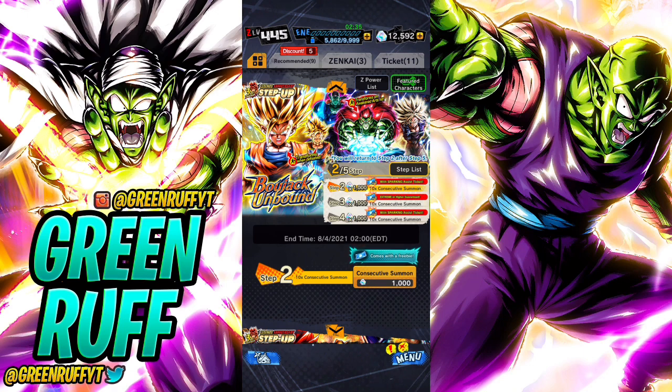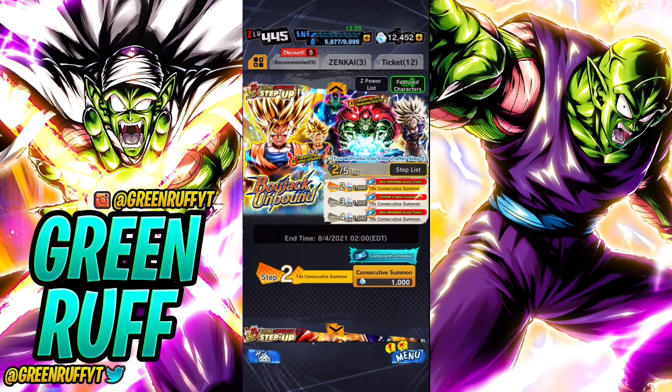If you're OG to my channel, you know whenever I summon on these step-up banners I usually only go for 500 CC - just that first discounted step. The Rosé banner, the Kid Buu banner, the Super Saiyan 4 banner - I spent only 500 CC on each of those. But on the third anniversary, I spent 66k CC as a content creator and the results were pretty bad.